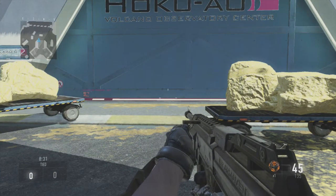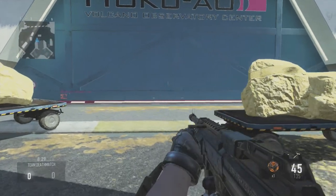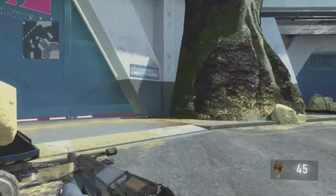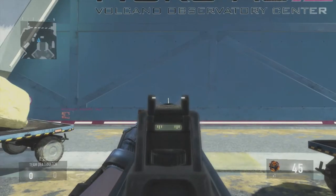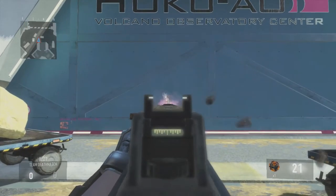I'm going to prove to you guys that this attachment is probably one of the best ones through experiments. So here we have the ASM1 without foregrip, and we're going to go ahead and shoot it so that you guys can see how the gun actually reacts when it goes to long distance.